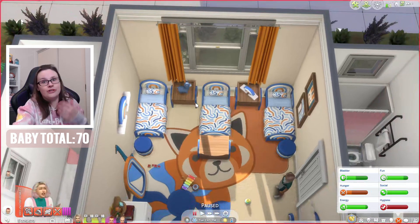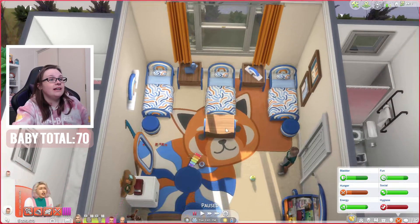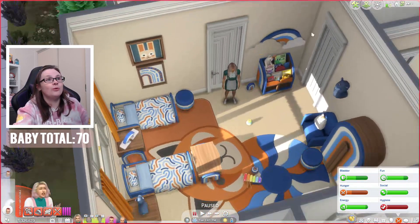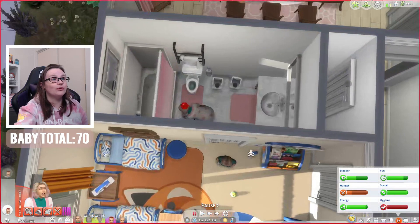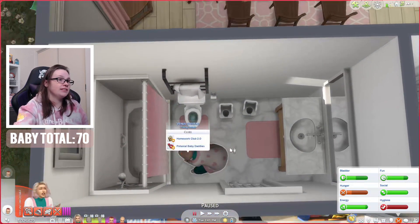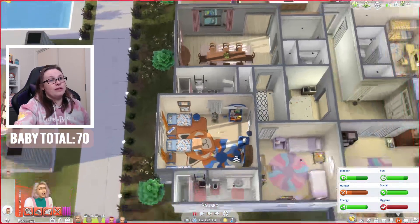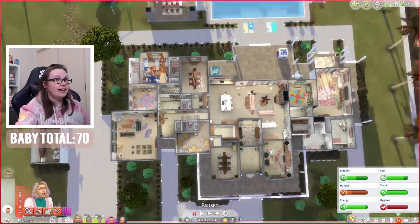As you can see, we have three toddler beds in here. If we need more, we can always add more. Just a whole bunch of decor and clutter and fun stuff. They've also got their own little bathroom in here, which you can see Venus is making use of right now by putting this child onto the floor. But I think that is the entire house.